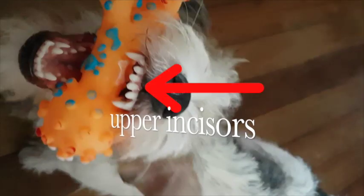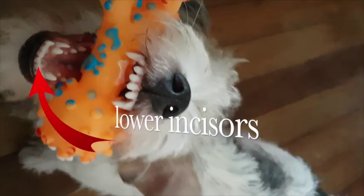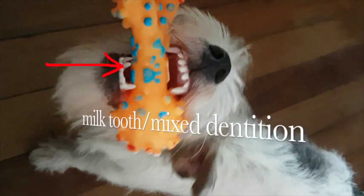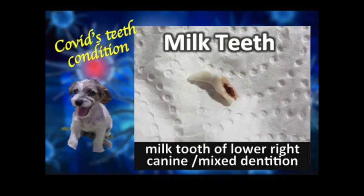Incisors are the teeth that are present right in the front on both the upper and the lower jaws. There are a total of 12 incisors — six each on either jaw. The main functions of these teeth include chewing or nibbling on food.